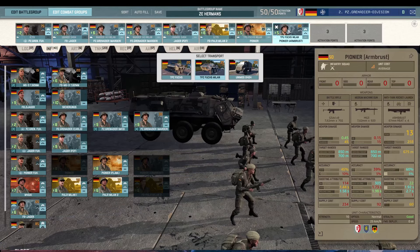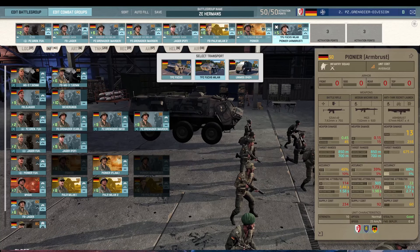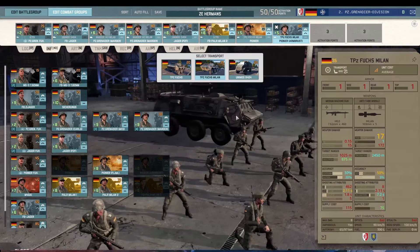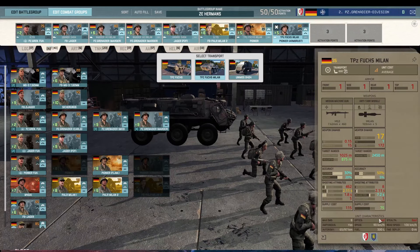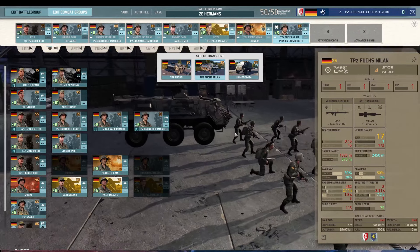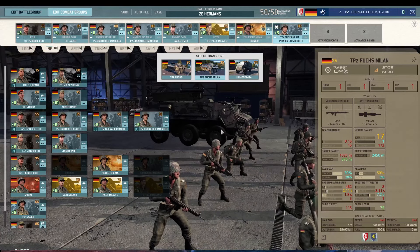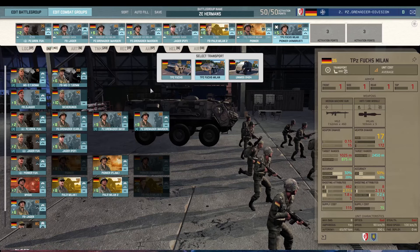Jaegers, Pioneers, and Pioneer Armbrust do the killing, with Pioneers and Pioneer Armbrust being your other 10-man squads. Big squads coming in the Transport Panzer Fuchs Milan, which with smoke and a Milan is a decent AT vehicle. It has bad stealth but it's still good for zoning and can still annoy the enemy. You can flank around it with its high speed, so that's a really nice vehicle to have here.